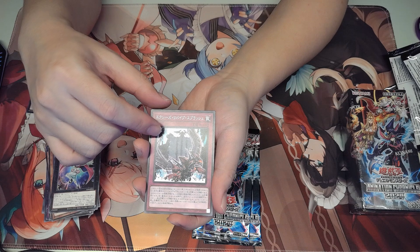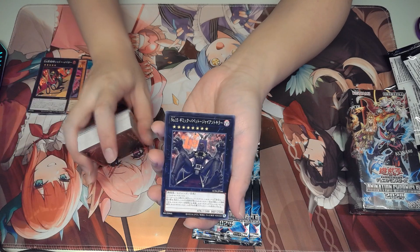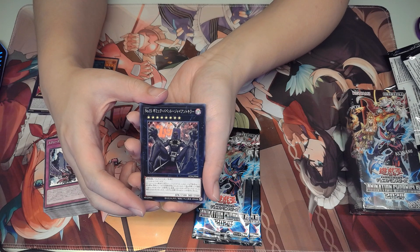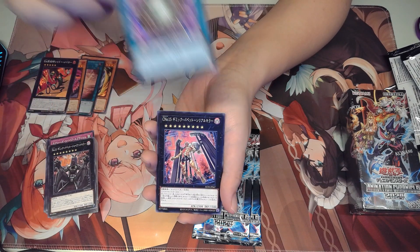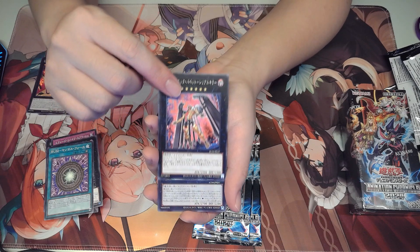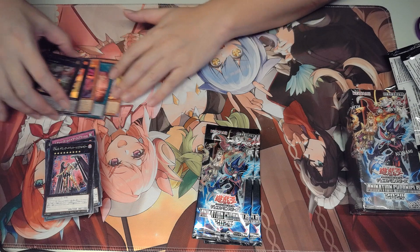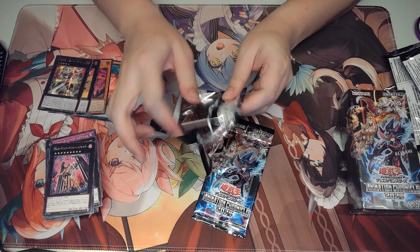We got XYZ Revive Splash. We got the OG Gimmick Puppet — Gear Giant... Giant Killer. Rank Up Magic. We got another Gimmick Puppet Giant Killer but it's a chaos form. And we got a secret rare Anthem Mage XYZ Monster — a new Anthem Mage card. It's a rank 5, so I'm guessing that's what the Rank Up Magic Spell Castle is for.